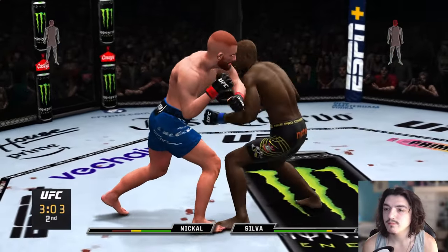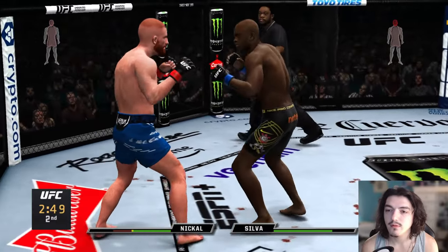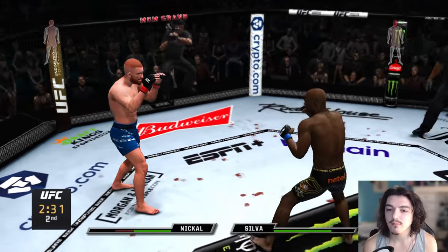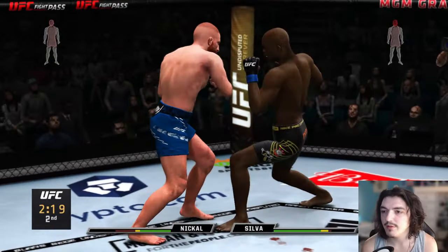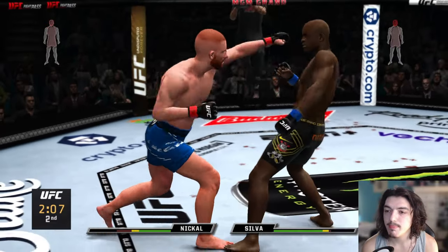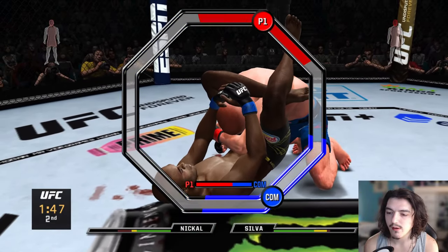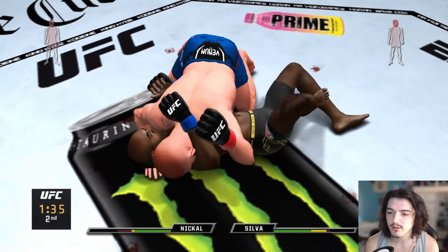Swing and a miss — don't stand there. God damn, his head movement's good. He's so fast. He has a front kick too, which I could use — it's not very hard, but I've knocked people out with it as long as they lean into it. God damn Silva, where'd this come from? Shoot for a takedown — didn't get to slam him quite, but still pretty good work.